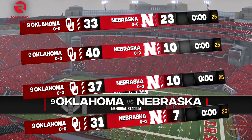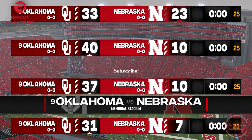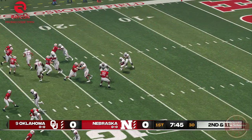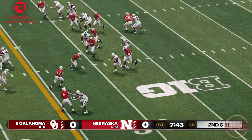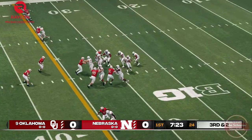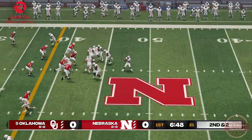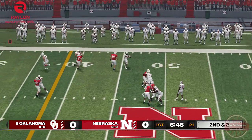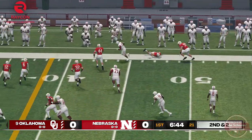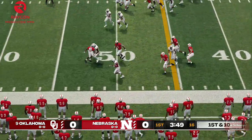Looking at some of the super sims I ran, OU seems to have the advantage in this one. Let's see exactly how. OU takes offense first and starts efficiently. Execution is done well and ball protection seems to be a priority, and a lack of big plays or feats of athleticism make for a slow and steady pace down the field. The familiar back and forth between 20-yard gains and sacks do occur, but much more sparsely in between smaller 2- or 3-yard gains.